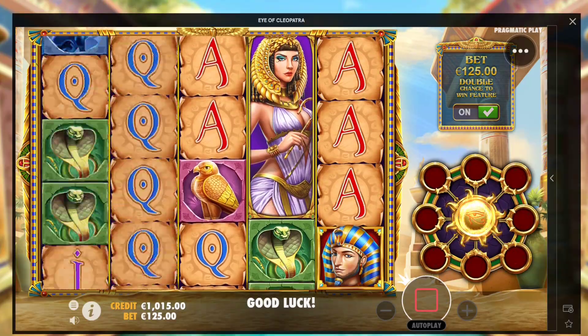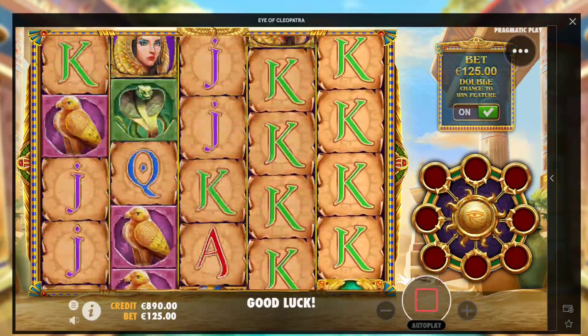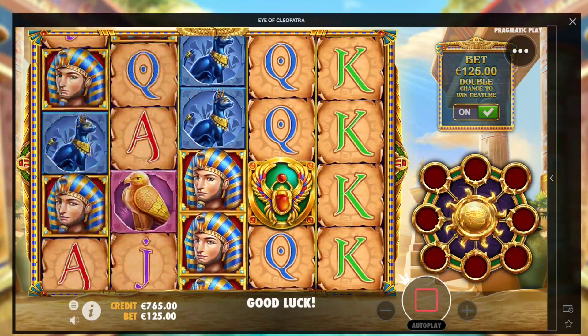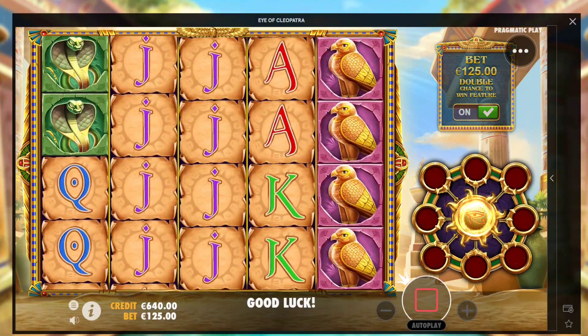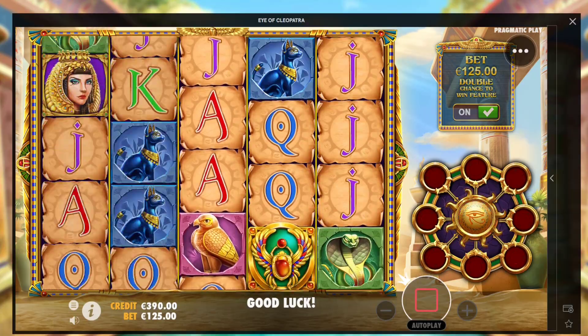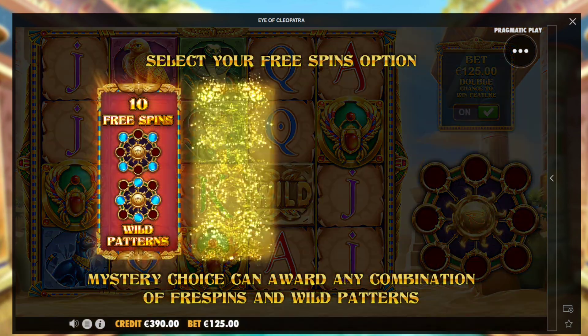Two more. Come on then. Three scatters — how tough can it be? 1,000 euro. This is going to be intense. That was almost a bonus, one away. The more scatters you get, the more bonus spins you get of course. You can pick your own bonus — I think four options. Let's go!